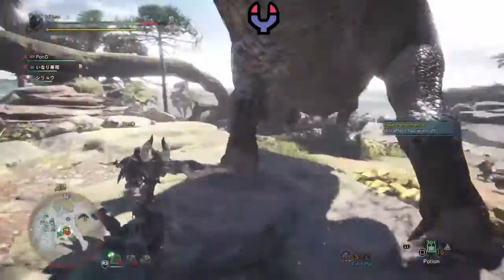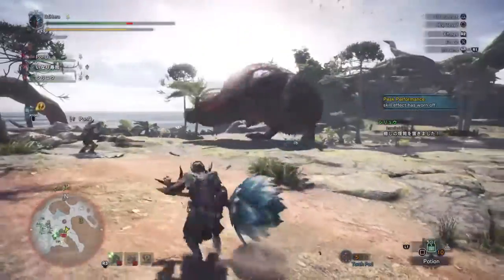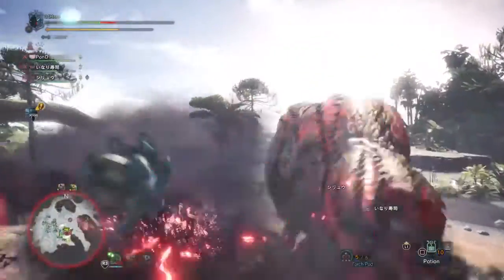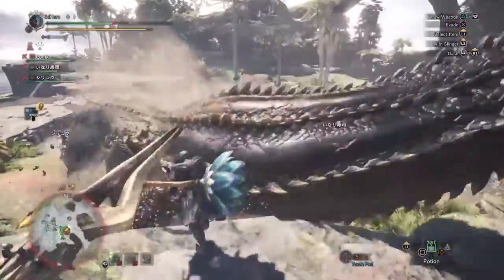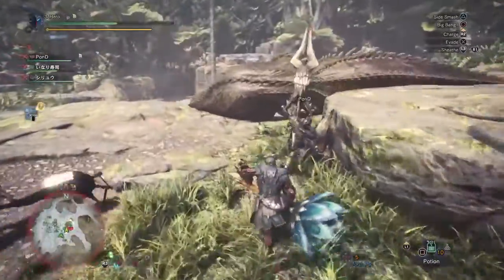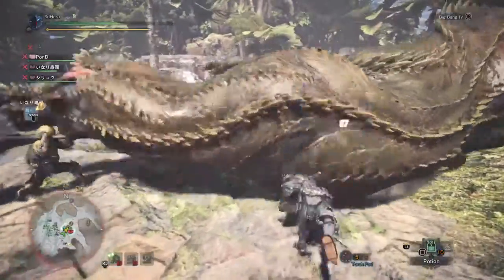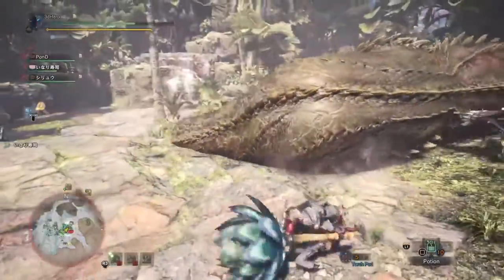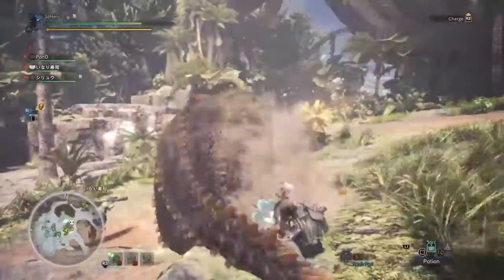Lastly we have the dragon blight, which isn't a very common blight — only Xeno'jiiva and Deviljho actually possess and use this ability. What it does is stop your weapon's elemental abilities from working on said monster. So if you're using a dragon elemental weapon against Deviljho and he hits you with an attack that causes the aberration, it will stop your weapon from doing elemental damage and convert it to just raw attack, which means you do half damage. Personally, as long as you have a good amount of attack value in your gear set it won't make that much of a difference, though you may lose a bit of extra damage — it's not something many players need to worry about.